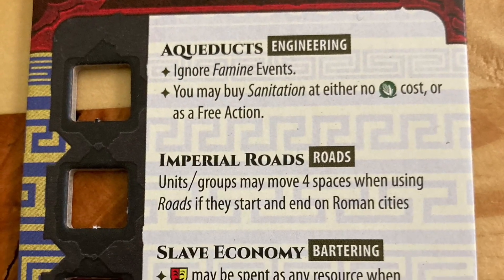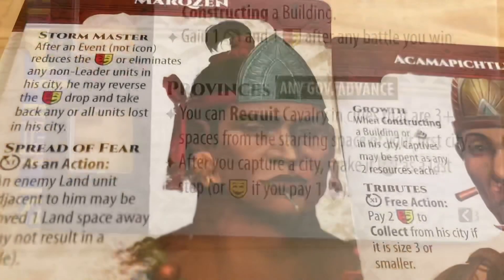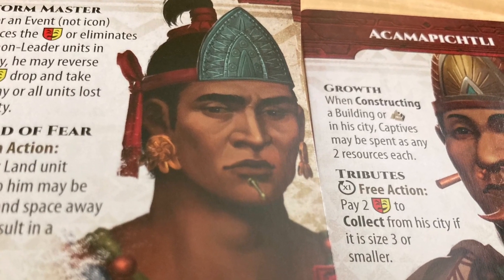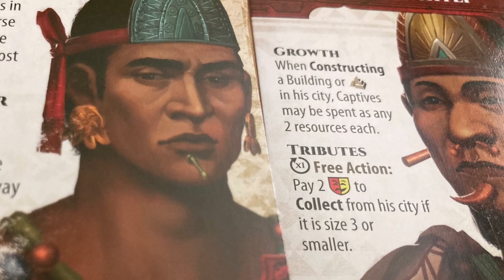In the expanded version of the game, each of the civilizations has their own force-based tech tree which is solely for their benefit. Each civ has three potential leaders who they may employ during the game as well. These unique techs and leader abilities add to the theme, strategies, and replayability of the game.